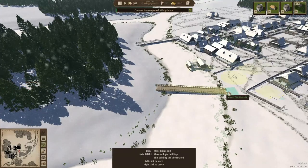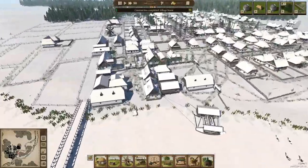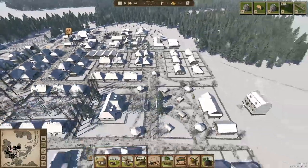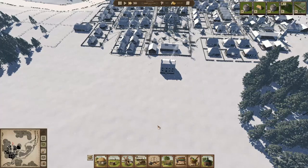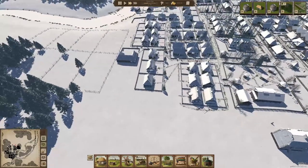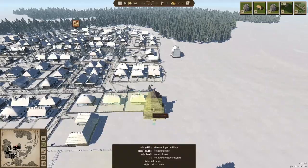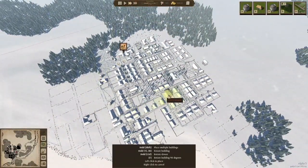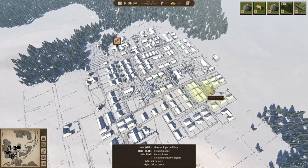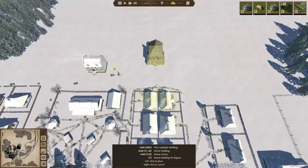We want to build a bridge here so we have more road connections going this way, and then we can start a little town there at some point. It's winter now and we're getting row houses. The question is what to do with them — build a little batch here or go different directions. We need more housing any way to get industries up to good numbers. And we need a church!